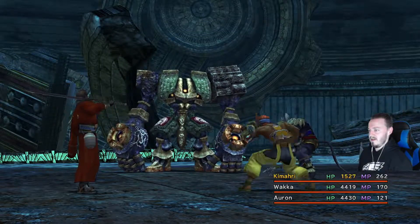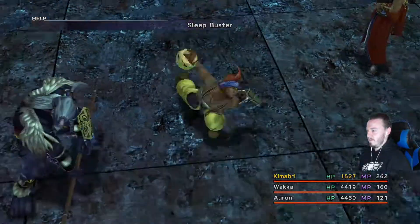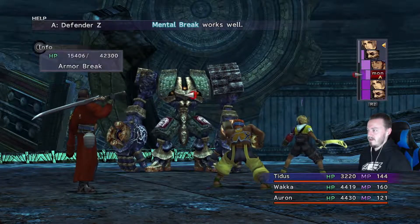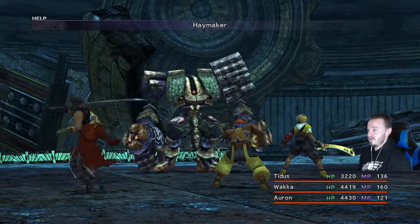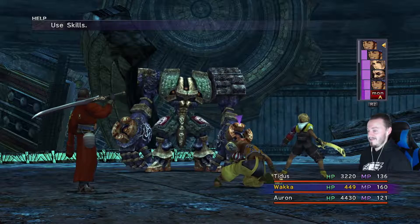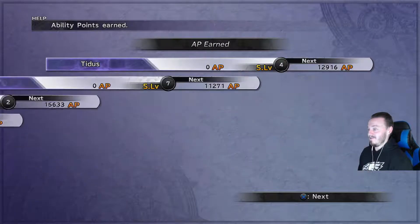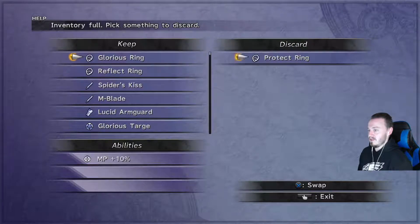Let's bring Wakka out — can he put this thing to sleep with Sleep Buster? Probably immune. Yep, figured. Let's go into Tidus, Delay Attack. Getting close to being done. Haymaker — oh my goodness, Wakka barely survived! That's ridiculous. But Wakka finished him off — good job. That was a lot of health. Level 2 Key Sphere and a Protect Ring as a reward — that's actually pretty solid. We're getting some really good items.